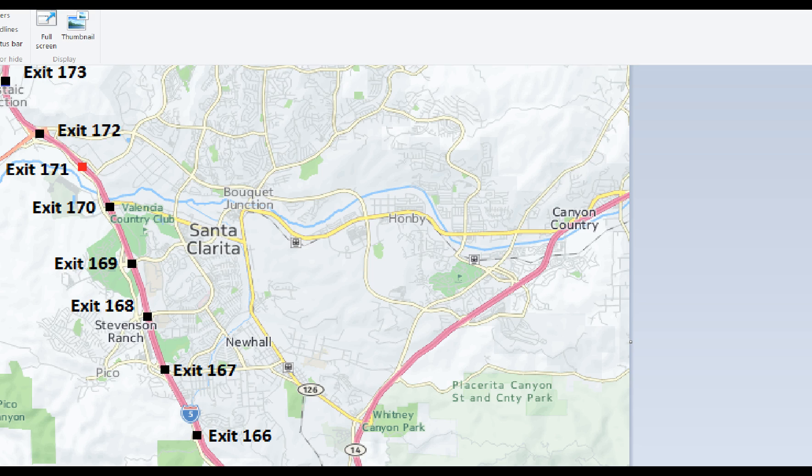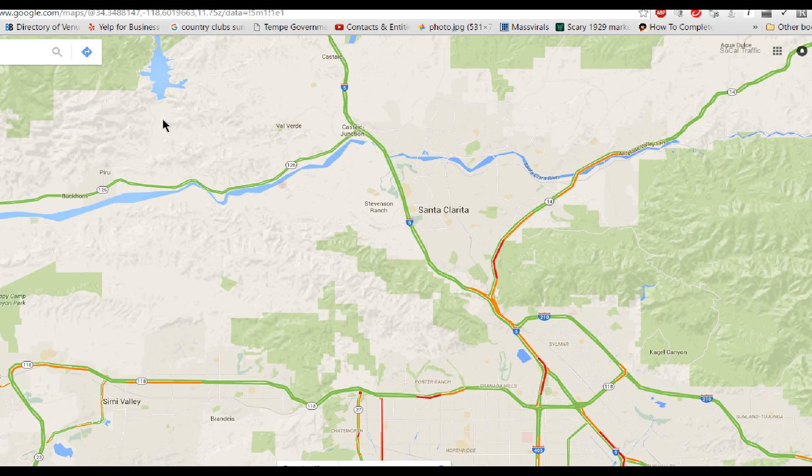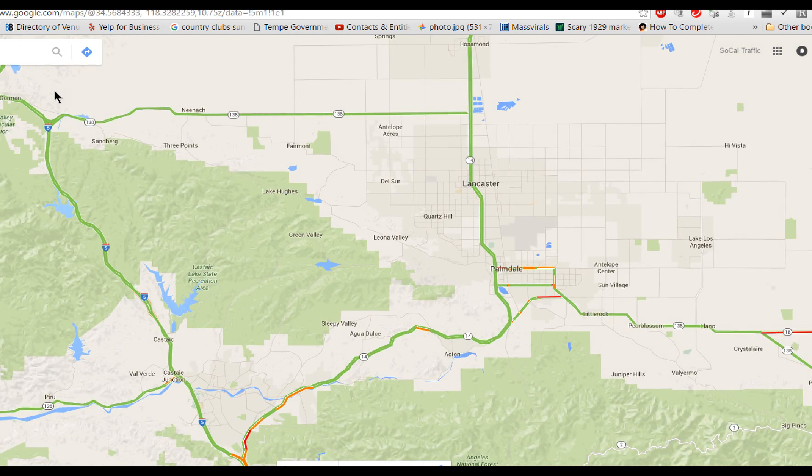In extremely rare cases, like after the Northridge earthquake, the 2007 tunnel explosion, or during fire season when the 5 is completely shut down, you'll have to do something really outrageous — like going all the way around on the 126 through Fillmore, then taking Highway 23 down to Moorpark and Thousand Oaks. Again, that is only in absolute extreme cases, just as the other long alternate — if you're coming out of the Grapevine or Gorman area — is to take the 138 across through the Antelope Valley, and then down the 14 the entire way. The necessity to use these long alternates comes up maybe once every 3, 4, or 5 years.